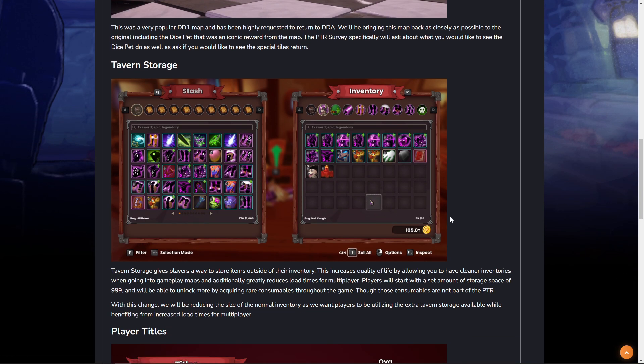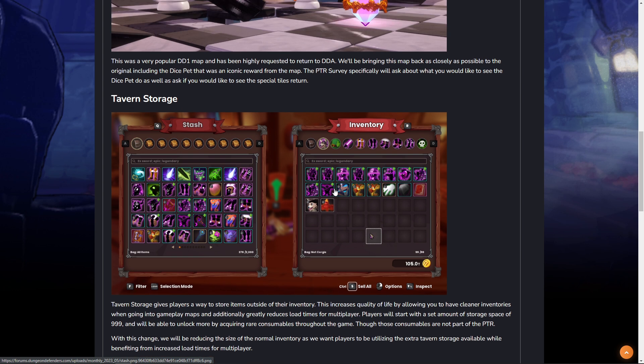Additionally, there is now Tavern Storage. Tavern Storage is going to allow us to store things in our tavern, which will free up inventory space and decrease loading times. So if you join a lot of public games and it takes a long time to load, you should see a significant decrease in loading times just by using the stash in your tavern.